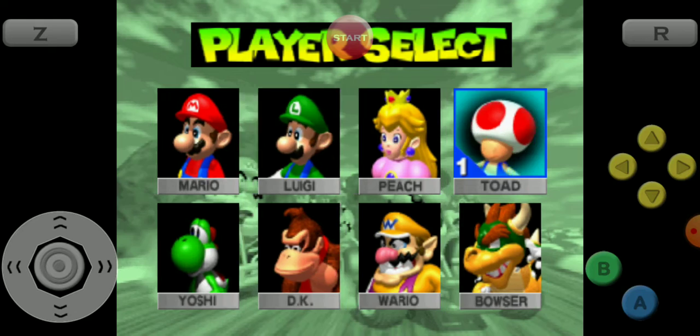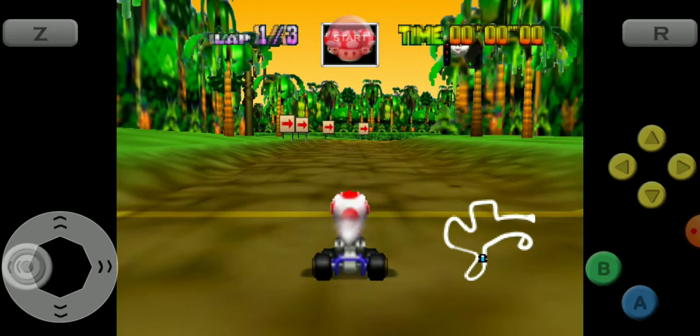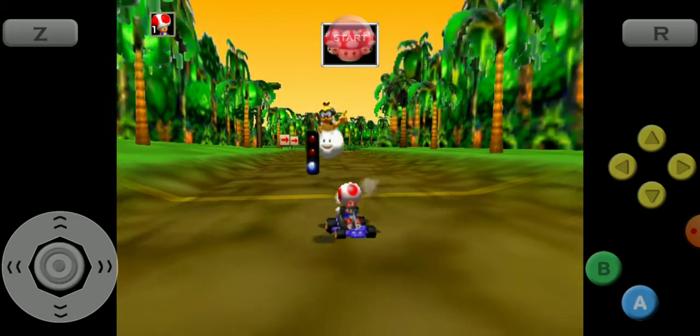You guys probably already know the Donkey Kong Jungle Parkway shortcut, but for those of you who don't, I'm going to be picking Toad because I'm still pretty bad at this shortcut. So what you want to do is you want to set it up like this, and you're going to want to turn around.